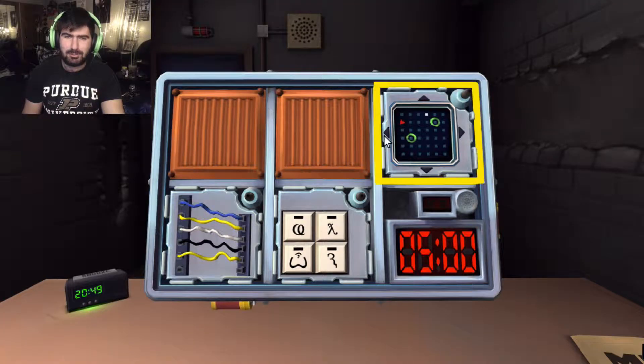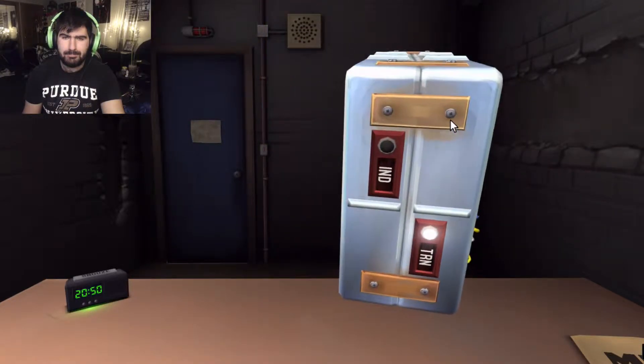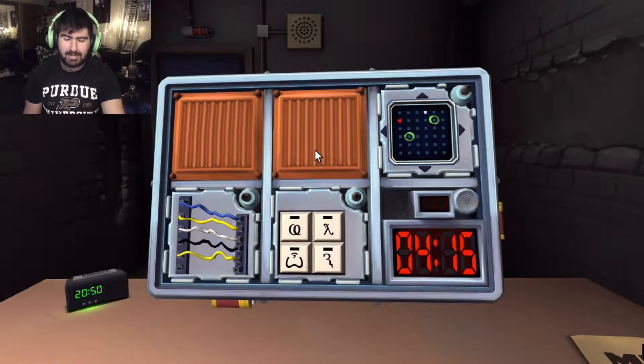I cannot see the marbles yet. Wires — got it. How many wires are there? Five wires. What exactly do we have? Two yellow, one white, one black, one blue. Is the black the last one? No, it's the second to last.